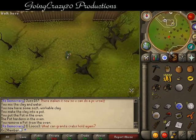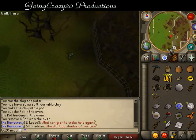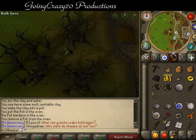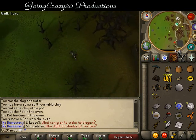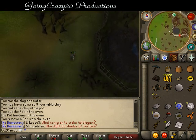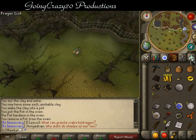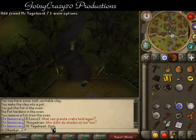Next, go south to Draynor Mansion. Just head through the gates until the congratulations pop up in your chat box. You may have to walk almost all the way up to the doors.